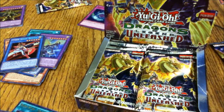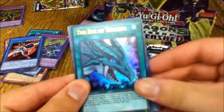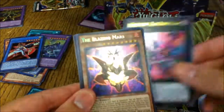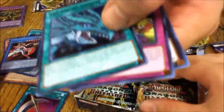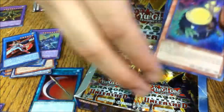Seventh pack: Another Amulet Dragon! Scrum Force, Rapidator, Blade Burner Falcon, and Blazing Mars again — back to back. Now we definitely have to make a Dark Magician deck.